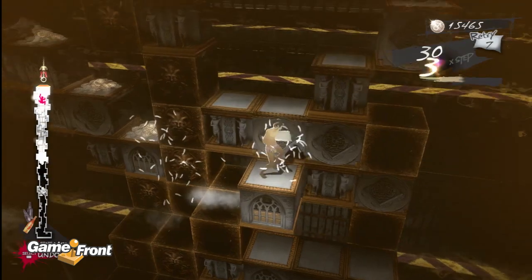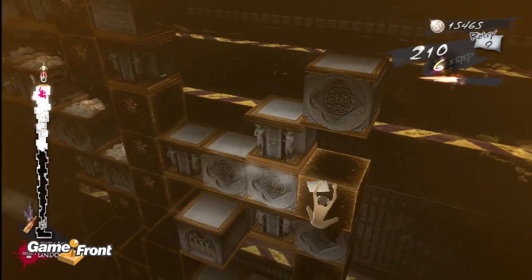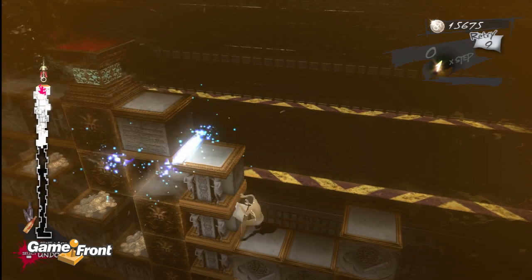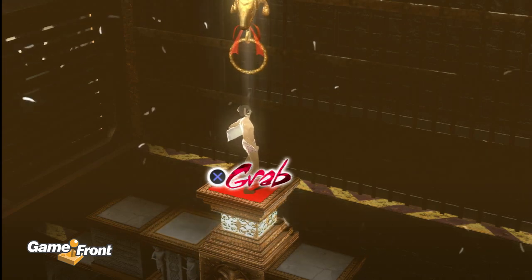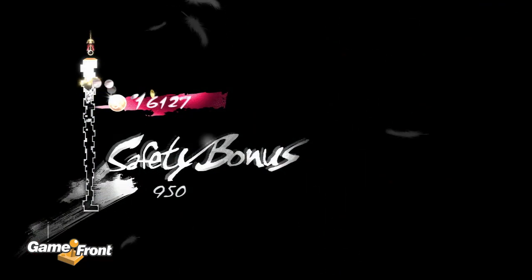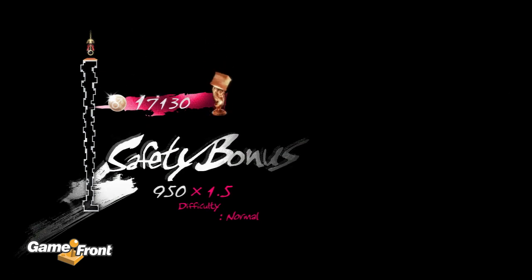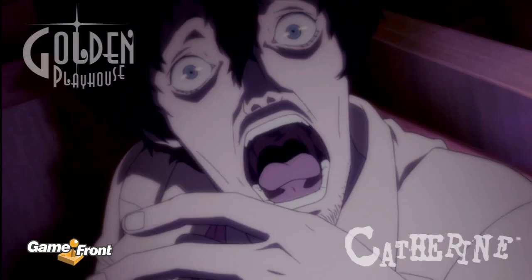Pull this out, pull this out — up here. Get that pillow. Let's see how we're going to get over there. There we go — I made it! Here I go. Oh, that was a failure. Thanks for watching our walkthrough of Catherine. If you enjoyed this video, please don't forget to like, comment, and subscribe.